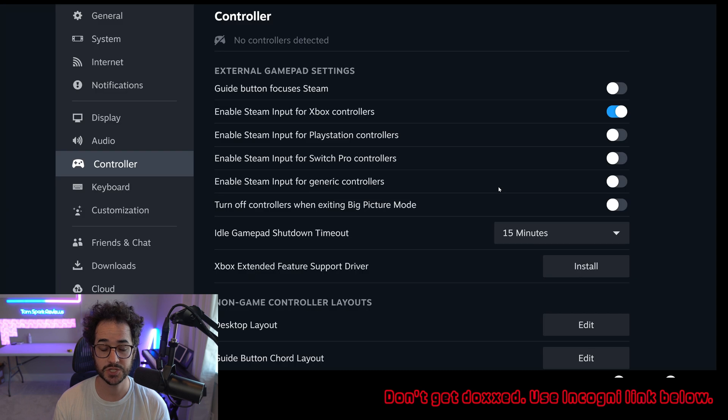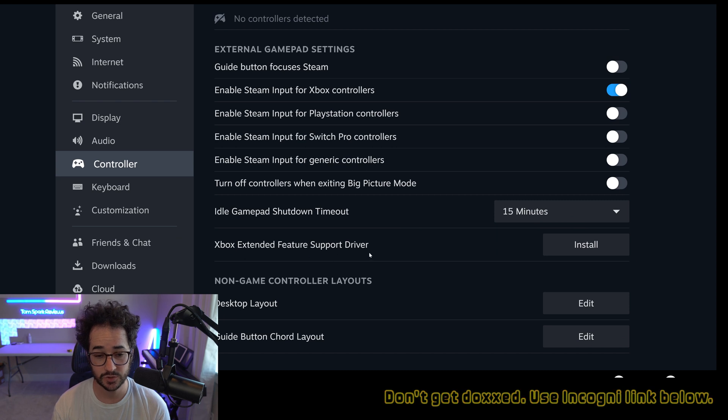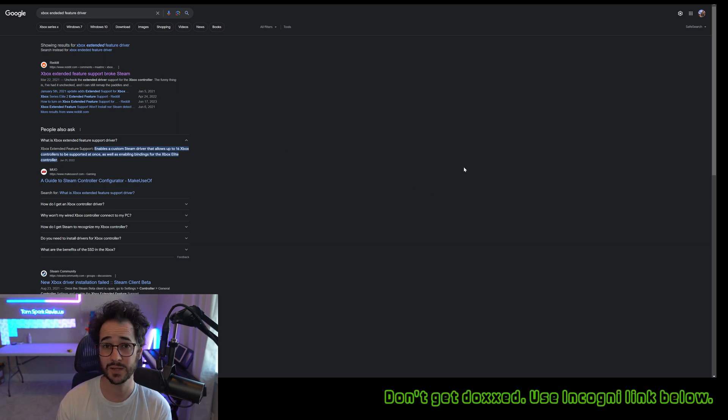Another cool thing is that you can change the shutdown time for your controller, which is a nice console-like feature. You can also install the Xbox Extended Feature Support driver. Apparently it enables up to 16 controllers at once, as well as bindings for the Xbox Elite controller. If that sounds relevant to you, you should enable that feature — otherwise, for most people, you probably don't need it.